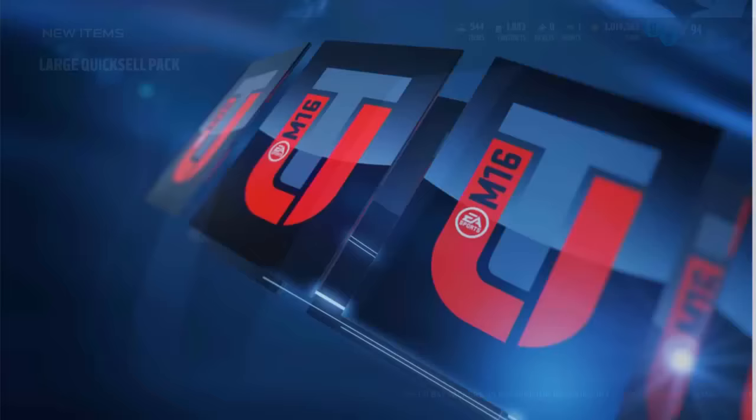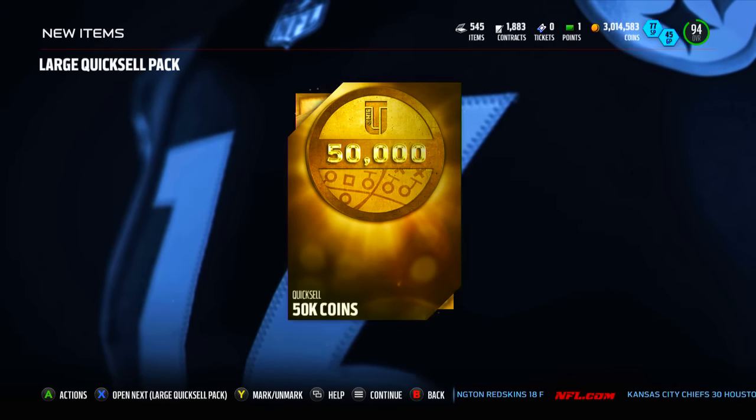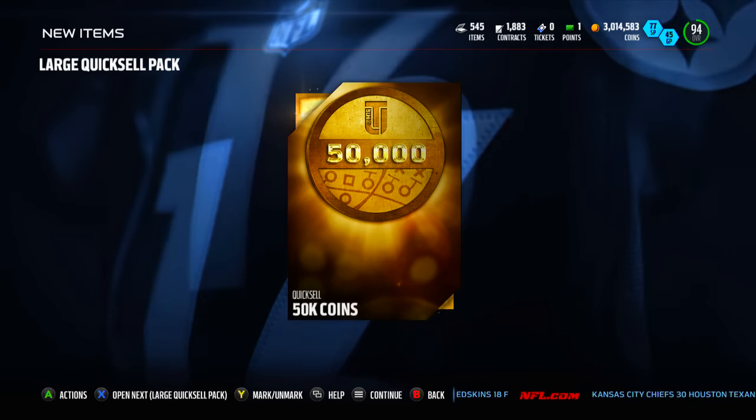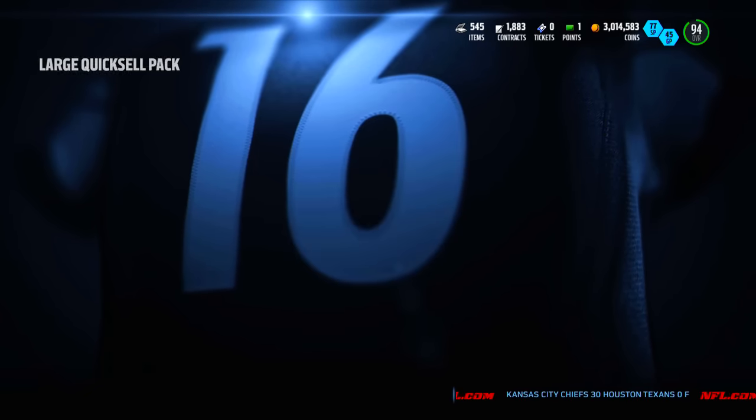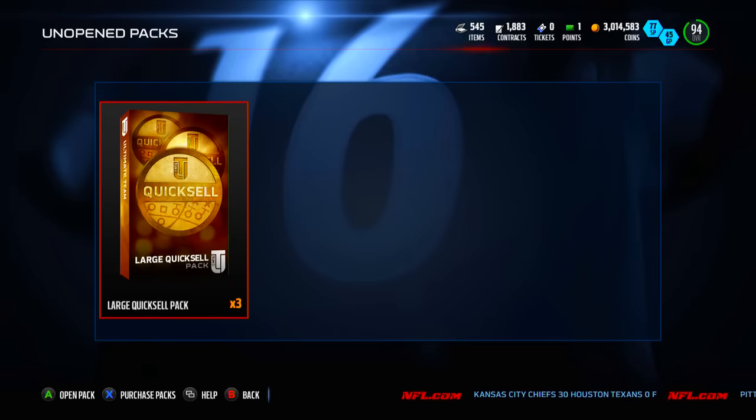4 large quick sales to go. Can we clutch one more over 100k? That would be sick. One more here — got a 50k, that is great, fantastic. Up to over 200,000 coins on this opening now, and that is definitely going to make my coins back. Very, very good pull. Very happy about that.